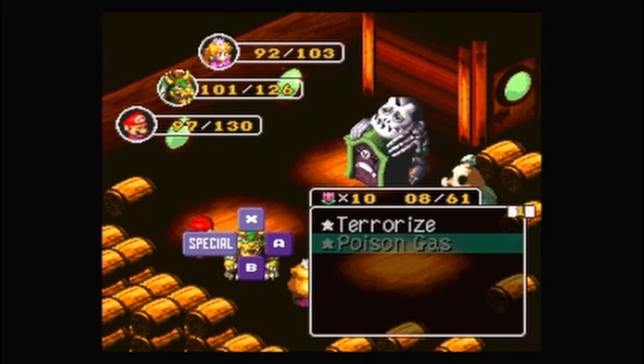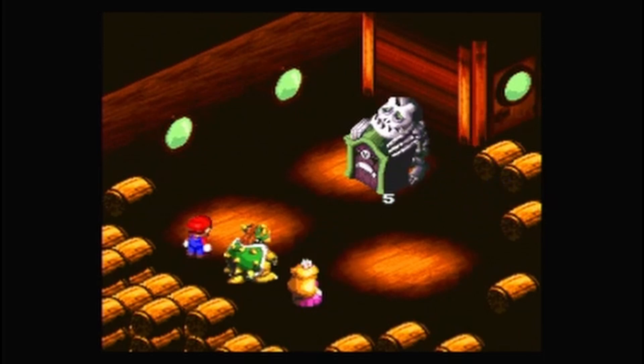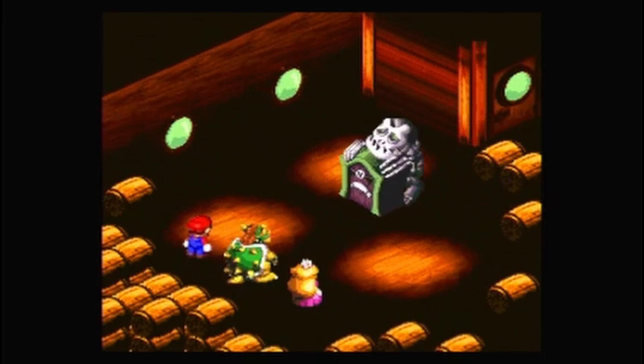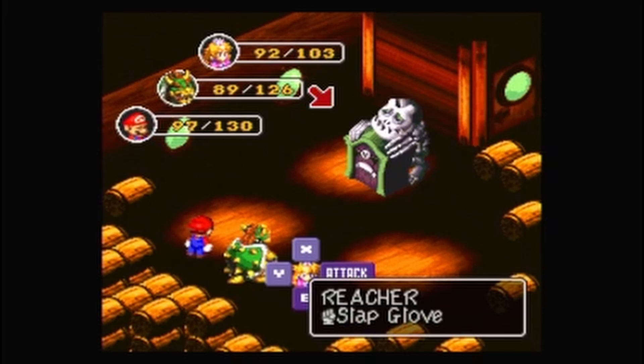I don't have enough FP — shouldn't have been wasting it. Oh well. Mario has a status ailment, so Bowser throws the doll instead. Whether or not it's weaker, I don't remember.